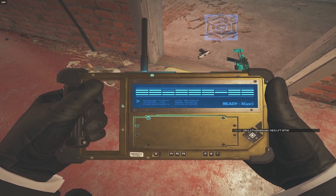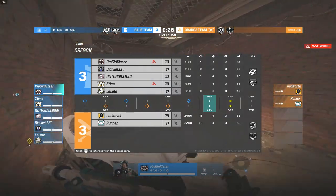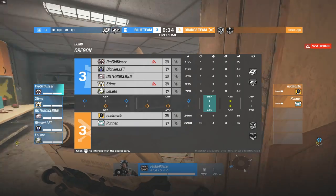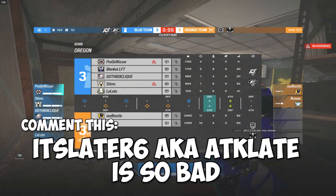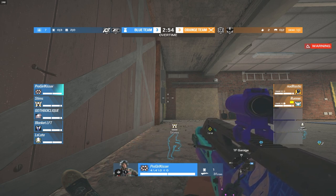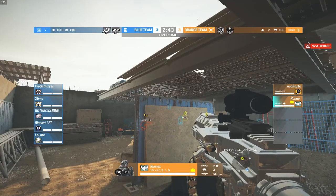Quick scoreboard check. Noodle and Runner are pushing through bunker again. C4 narrowly misses Noodle but he destroys it in time. Blanket taking a lot of damage. Stims throws a Valkyrie cam — no idea what the plan was there. Stims gets taken off the board. Noodle comes out trying to pick up the kill on Smoke but can't quite do it — Smoke runs back on one HP.